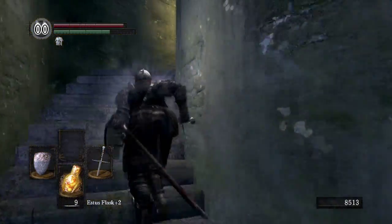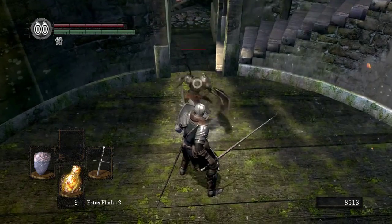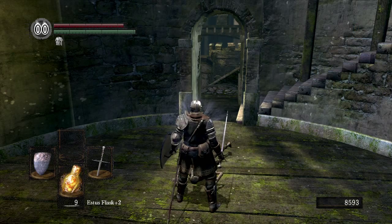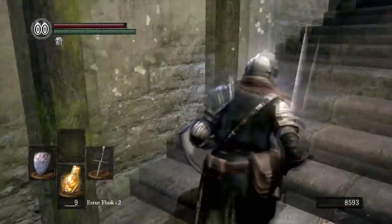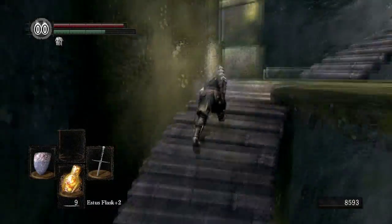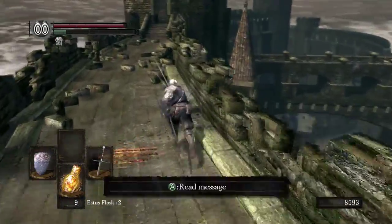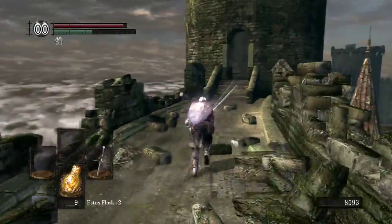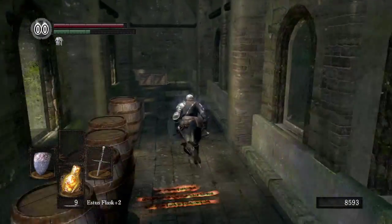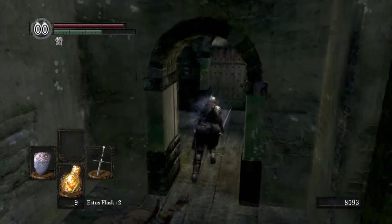I'll show you exactly where we are in a second — you'll recognize it when we go through this door. Aha, we're where the Taurus Demon is, and this is convenient for a few reasons. The main one being we're actually going to want to go this way — up to where the Taurus Demon is. Because if you recall back in the Undead Parish, we picked up a key which allowed us to open up the door near the bridge, and that's where we're going to go now. I'm not sure if that door can be opened with the Master Key — I've never even tried it. Pretty sure it's one of the doors that can't.